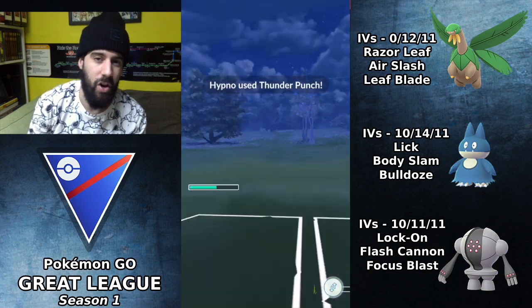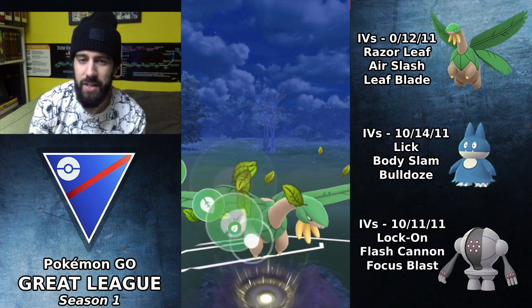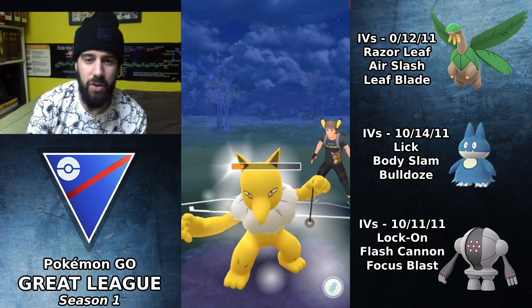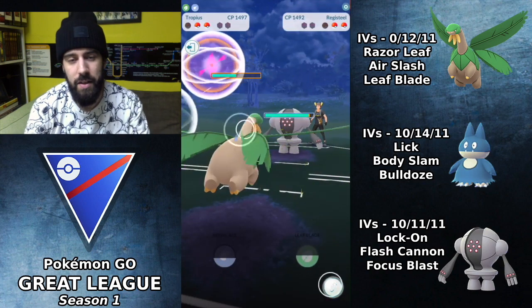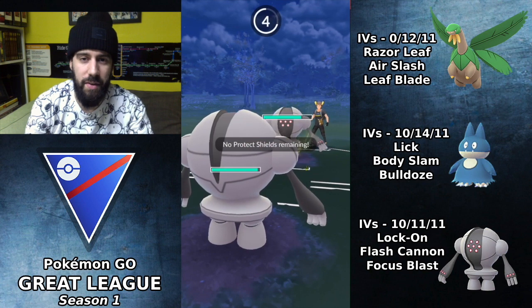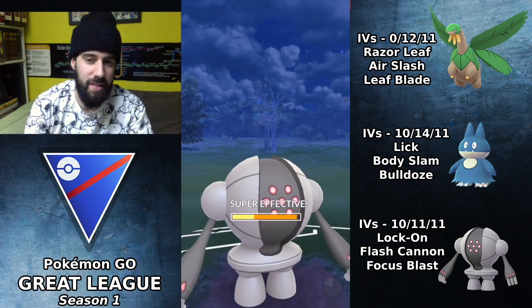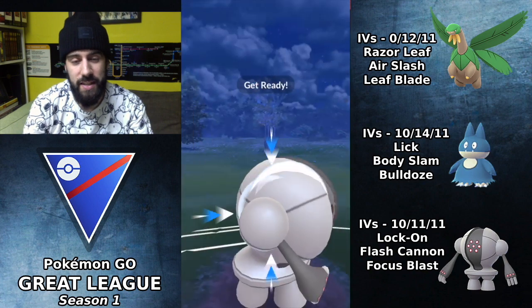He brings back in Hypno, which I'd expect to be an Ice Punch — although he used Thunder Punch when we switched out, which should have given away he wasn't running Ice Punch, so possibly a bad shield on my part. We go for Leaf Blade which KOs the Hypno. I bring in my own Registeel with no shields. I was hoping to catch the Flash Cannon but it's a Focus Blast, so again a late switch in that situation.